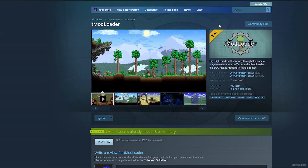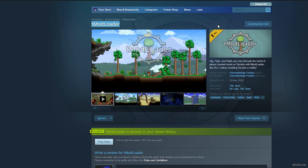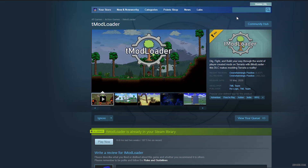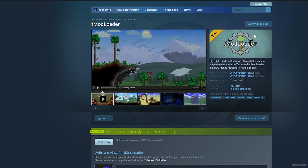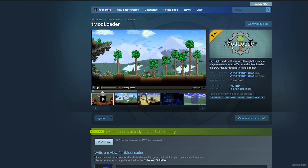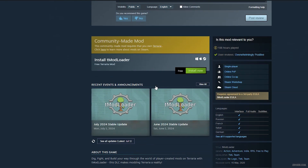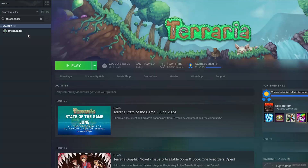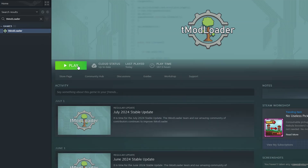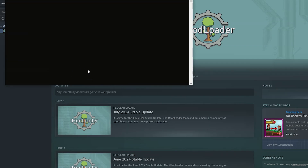After that, go in the Steam store and find tModLoader. Simply go and type in the search panel in Steam: tModLoader. Find this thing with this picture here. After that, press the install button and install now.